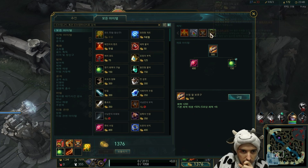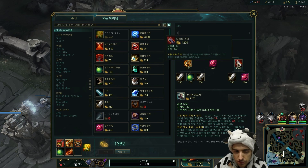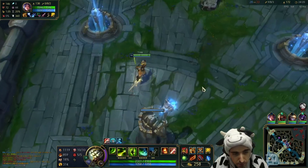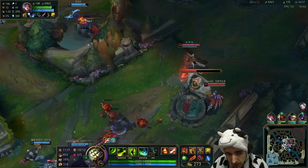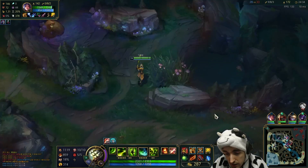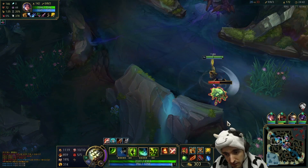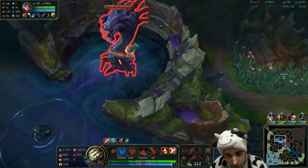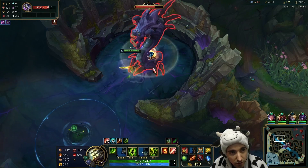We got another item — the Righteous Glory — that will help in speeding into battle. Now begins the warmogs. Maybe I should get Titanic first for the damage and then warmogs. When you build Righteous Glory, you want to use it to team fight. It isn't as good as it used to be because you used to scale with bonus extra movement speed. Honestly, if we had Wit's End we could easily solo baron, but now we kinda need our team. I'm just gonna go for it — I don't need my team.